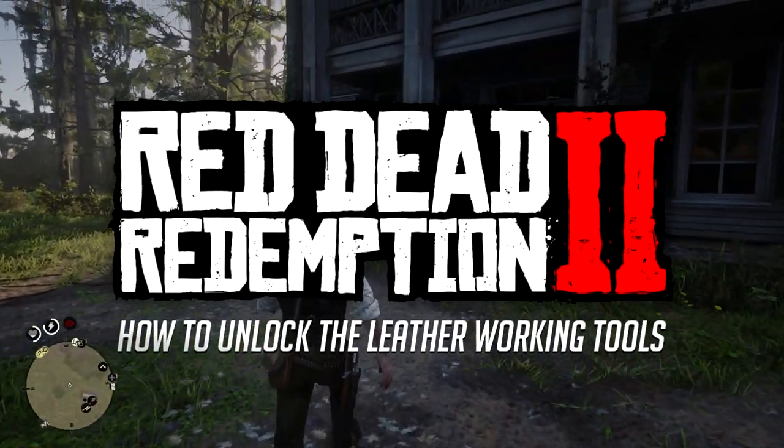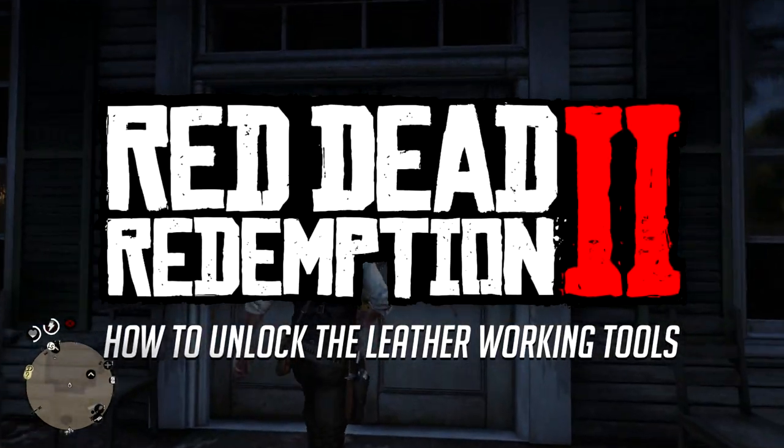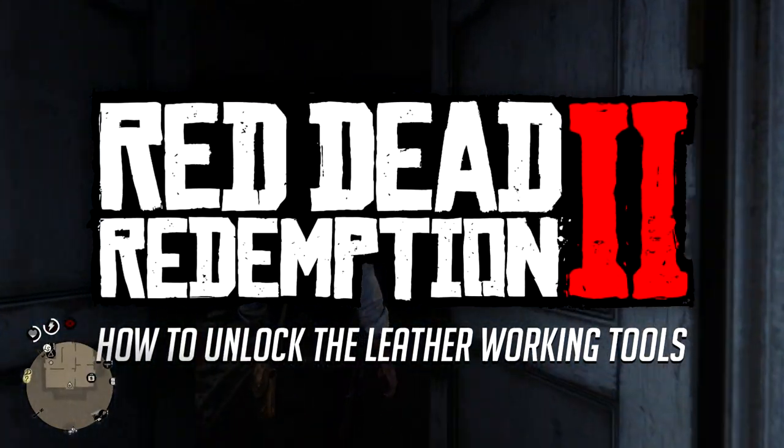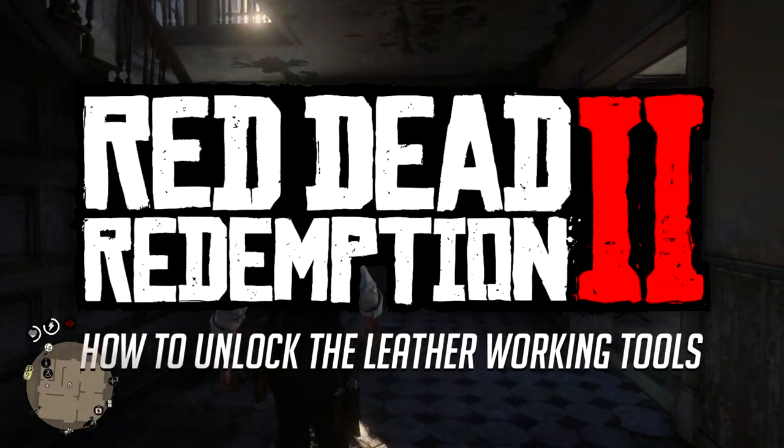Welcome everybody, I'm Bailey, and in today's Red Dead Redemption 2 video, I'll be showing you how to unlock the leather working tools, which is to unlock additional crafting options for Pearson at the Vandalin Camp.